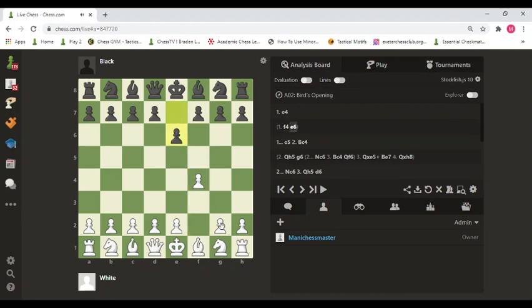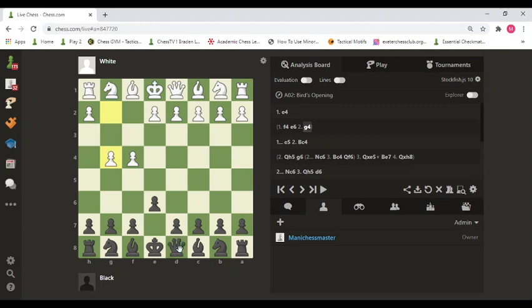Say black goes here, and now white plays another bad move — pawn to g4. Black can already make a checkmate to the white king. Try to find it: we are playing for black and we have to checkmate the white king in one move. The answer is queen to h4. The opponent moved the f and g pawns, which created a weak diagonal, so black can make use of it and make a checkmate. White cannot capture the queen, cannot block the check, and the king cannot escape.